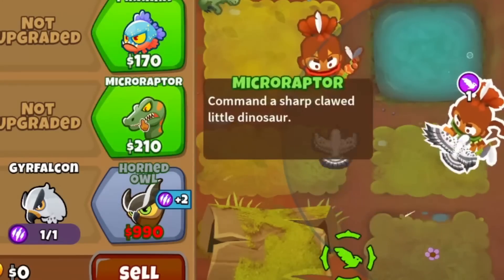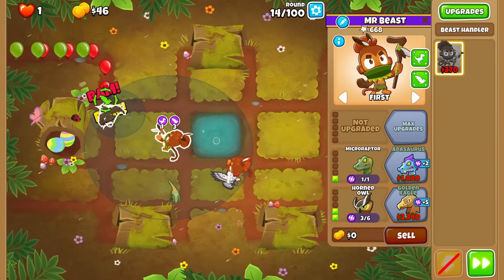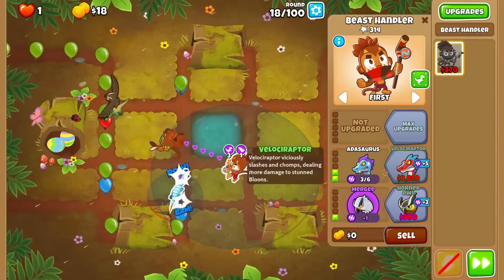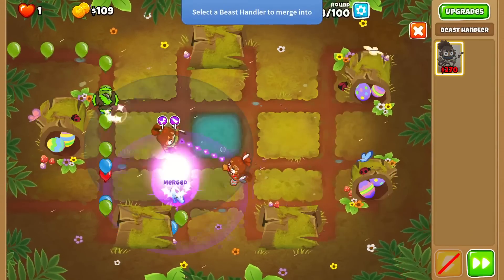I had to get this guy to a 0-1-1 as well to get past the early rounds, but after I could afford a horned owl we were off to the races. Now we just have to merge the birds and save up for an attasaurus. I wanted to get this guy early so I never had to worry about leads, and I quickly merged these raptors as well.